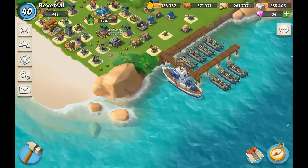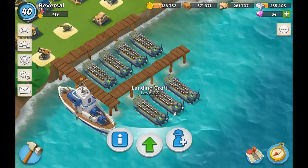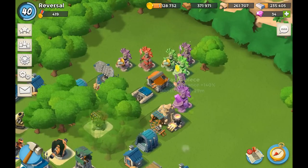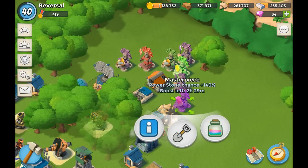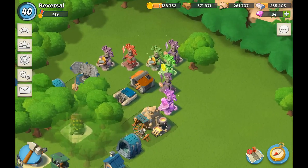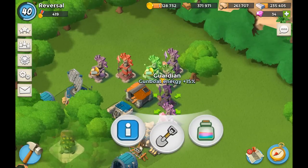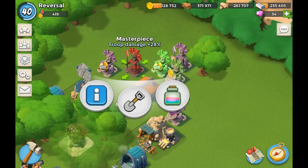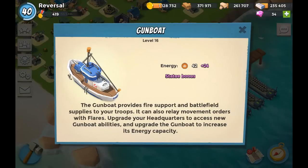My Gunboat is level 16. My Landing Craft level 13 — two of them — and the rest are all level 12 right now, so that's something to consider as well. I boosted up my Power Stone chance and I have no idea if that's going to be helpful or not, but I was taking down a couple of bases anyway, so that's why I decided to boost it up. I have a 15% Gunboat Energy Guardian and a 41% Gunboat Energy Masterpiece, and a 28% Troop Damage Masterpiece as well.